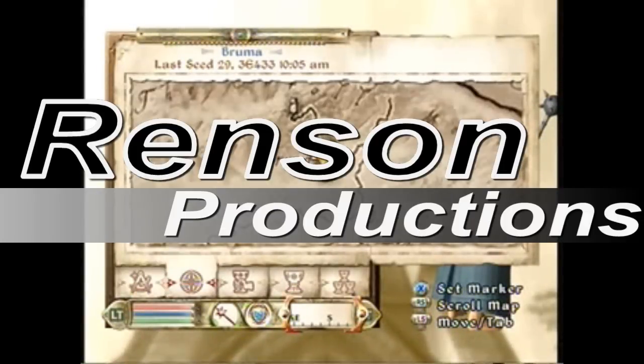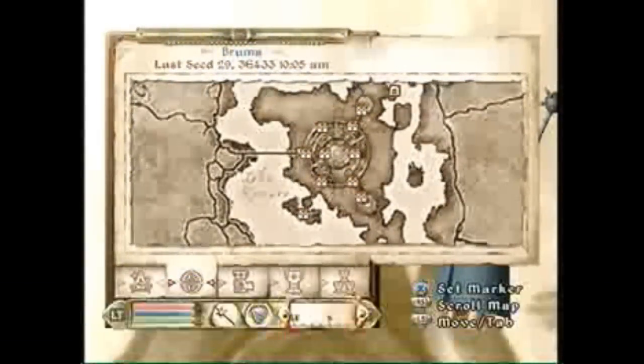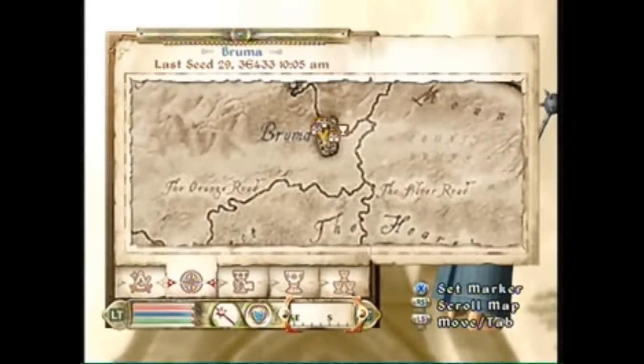Rentsen Productions presents: how to get 100 Alteration in Oblivion for the Xbox 360. First, you're going to go to Bruma, which is north of the Imperial City.